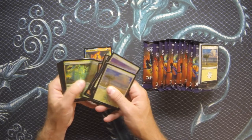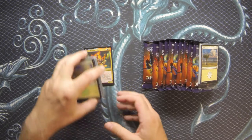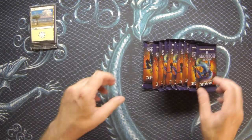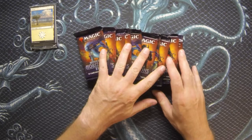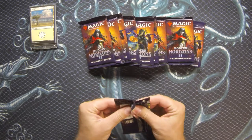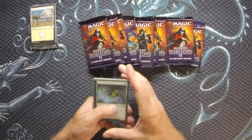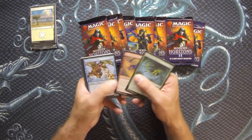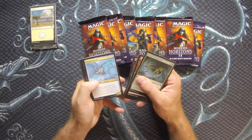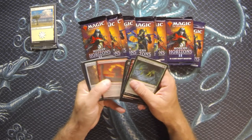We got a bunch of amazing foil lands - two of each, one of each different art, for 10 foil lands total. Then you've got the non-foils in this pack - I'm not going to open those up right now because this is what we really want to see: what is in these draft booster packs. I'm really impressed that the draft booster packs have a decent opportunity of getting sketch cards, foils, and all that cool stuff, so the value isn't lost in the draft boosters.